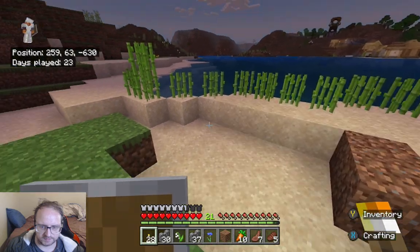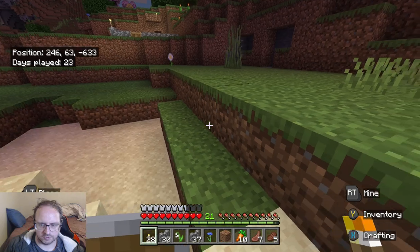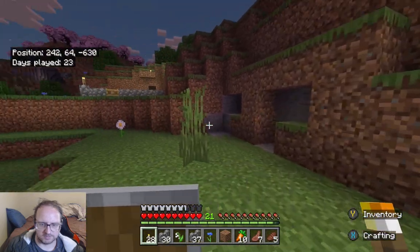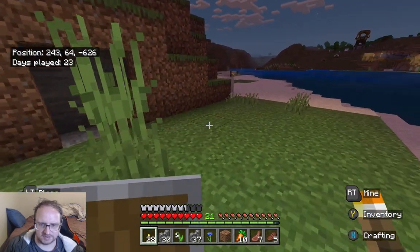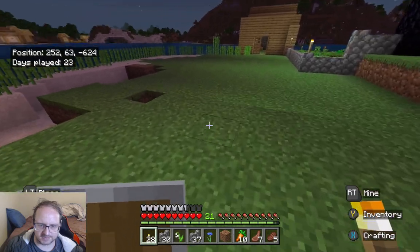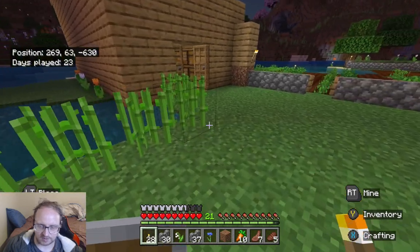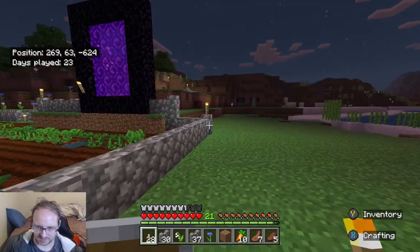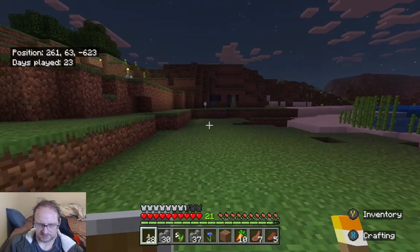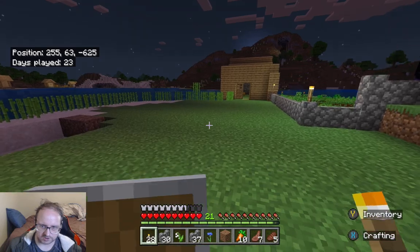Alright, so next video guys I'm going to fill up these holes with dirt — mostly with dirt, because I want to use these areas specifically so I can make a bigger farm. There's going to be a lot of animals. At the moment it's going to be the base animals. Later in the game guys I'll probably do different parts — sheep will have different colours and stuff like that. But we need base sheep now.